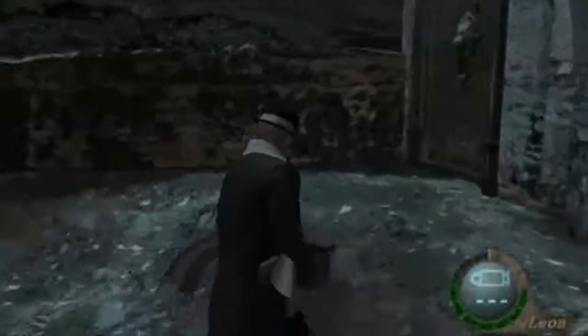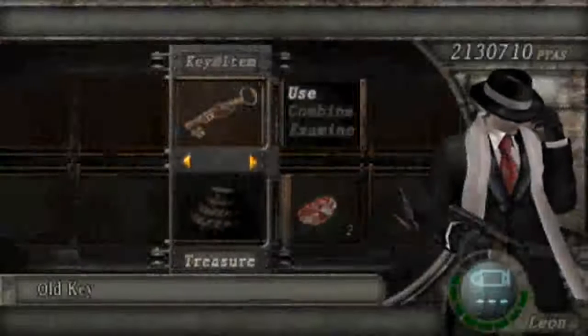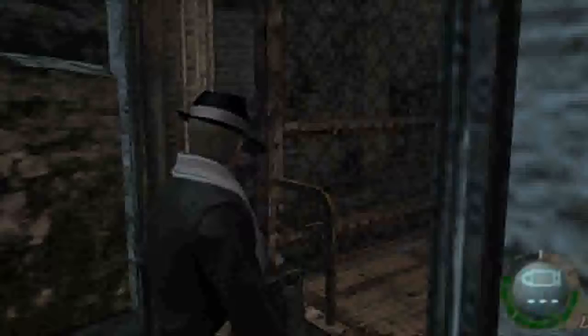Alright, so now we're back out here. Let me go back over here and we offer the sacrifice — dang it, stupid key — we offer the sacrifice there. And now we go inside.